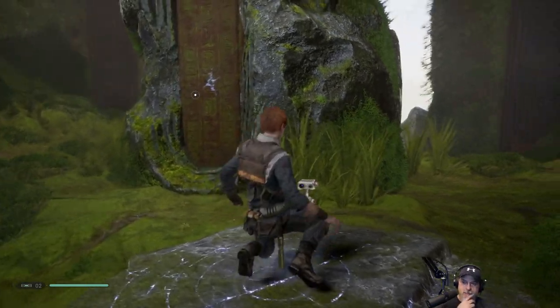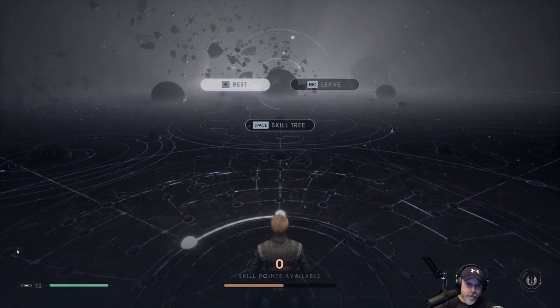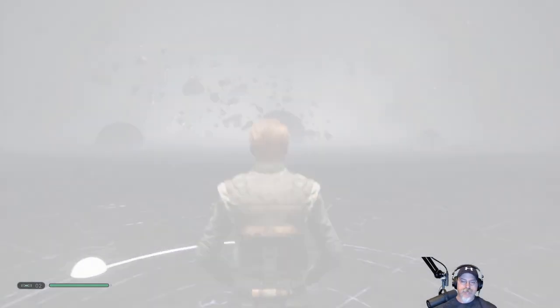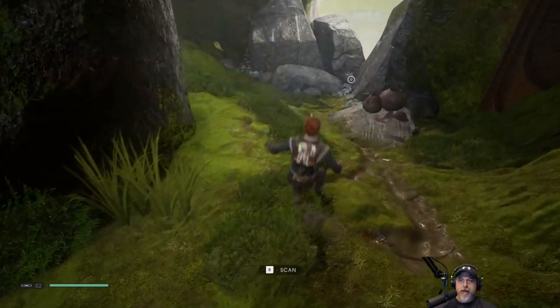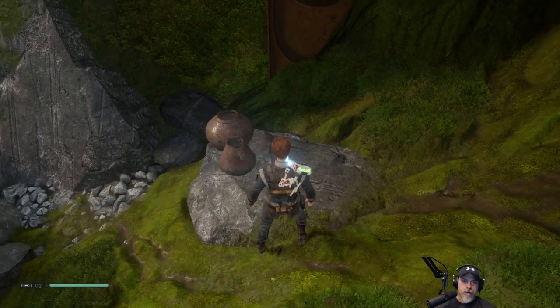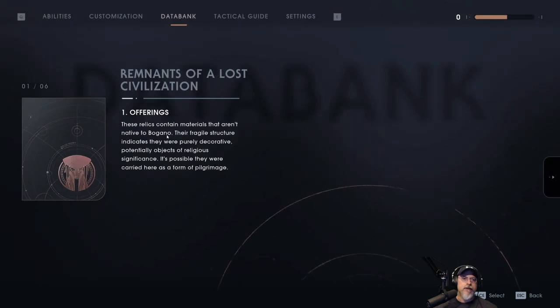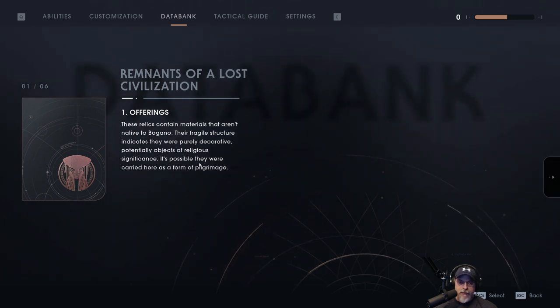Let's do another save point before we go in here. Before we go in, let's just look around a bit. These relics contain materials that aren't native to Bogano. Their fragile structure indicates they were purely decorative, potentially objects of religious significance. It's possible they were carried here as a form of pilgrimage.